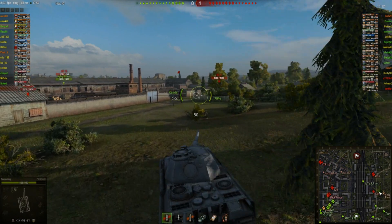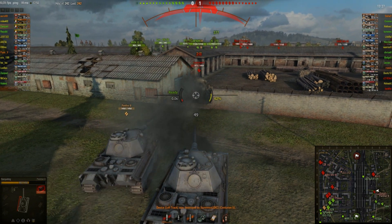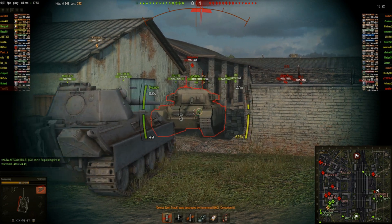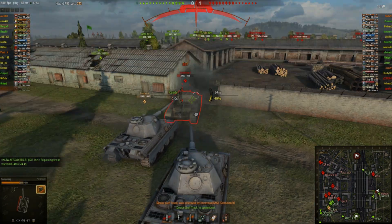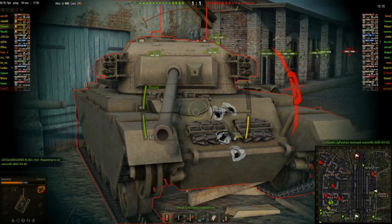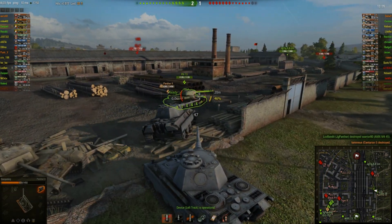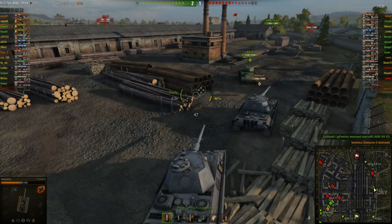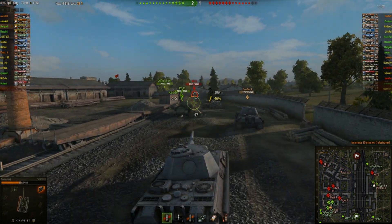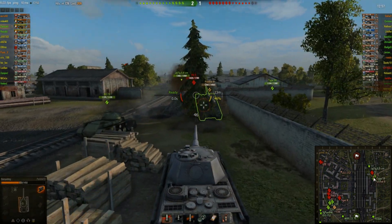Or another TD at tier 8, like the SU-101, which does 300 consistently. So you take an 800 damage tank that fires once every 12 seconds — holy heck, that's a lot of damage. Whereas something like the SU-101 does about 300-350 every 6 to 7 seconds. So you look at it, you're doing more damage — it's more the alpha strike damage we're talking about here. The huge tank, such as the 183 with its crazy 2,000 damage hit it can do.